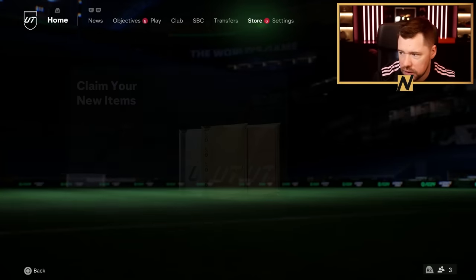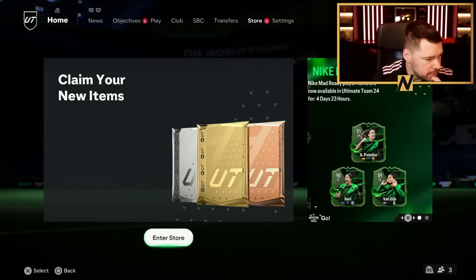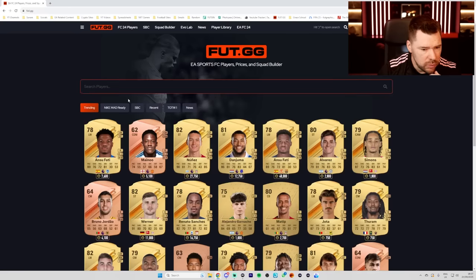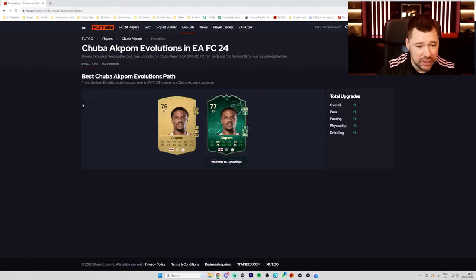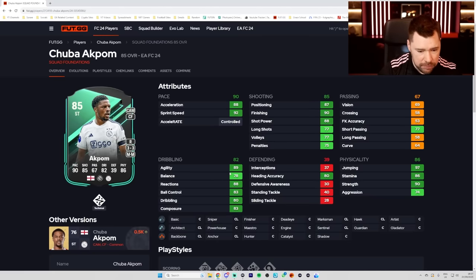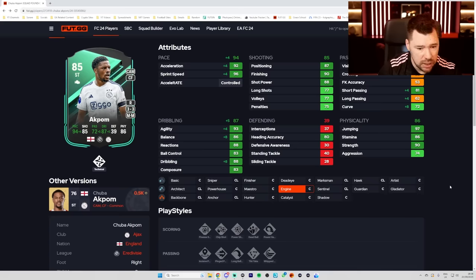What we're going to do now guys, we're going to go into foot.gg and we are going to have a look at new players. They don't have them yet - I wonder why it takes so long. If we go to Akpom, they do have him there. Does he have any evolutions? He does not. I like an engine on him to boost - this card is good. It just has the technical play style but this card is good. I like an engine on him. That is wild - 94 pace but 96 sprint speed. Agility, balance, dribbling, reactions - great. Ball control good, composure good, short passing nice, shooting nice, physical's really nice.